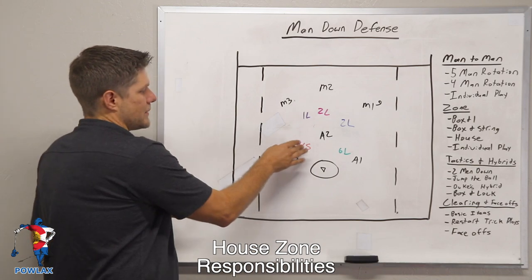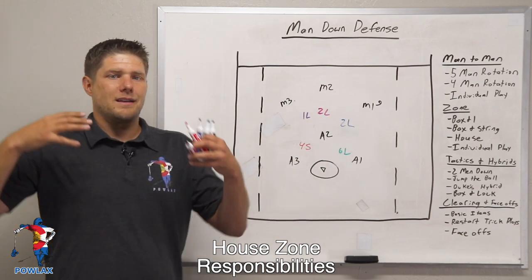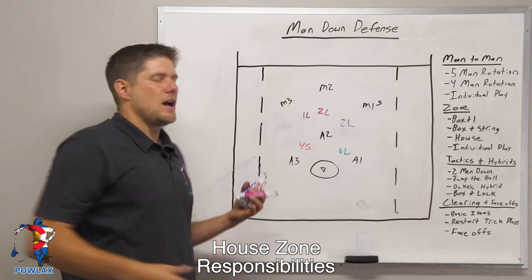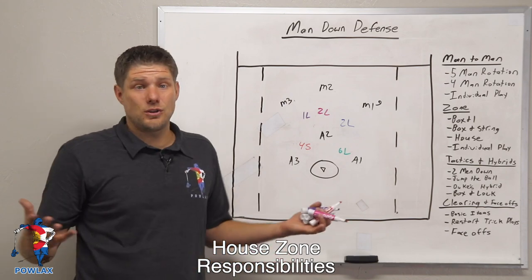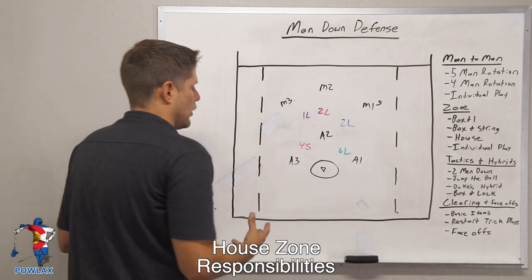The reason our short stick ends up there is because that's traditionally what collegiate teams do. For the most part, shooters want to be up top, so a less competent player is oftentimes down low because they're not as active as the shooters up top. But depending on the team, their best player could be in that spot and you could be putting your short stick on him. Now the mechanics of our house zone are as follows.